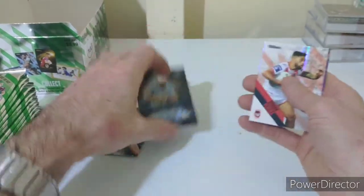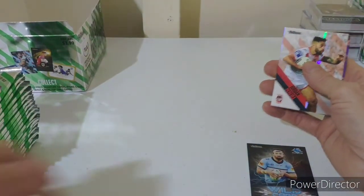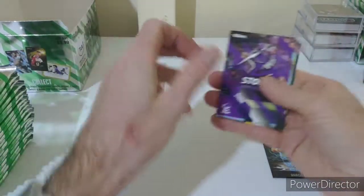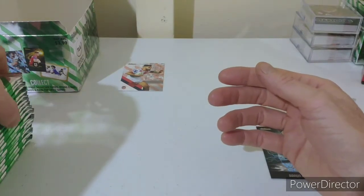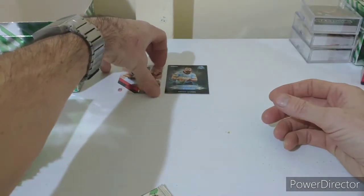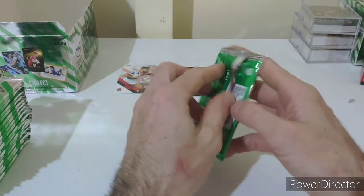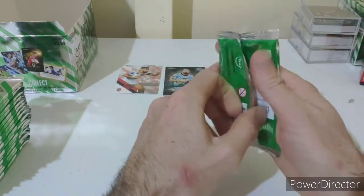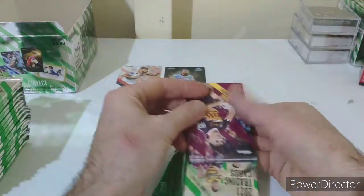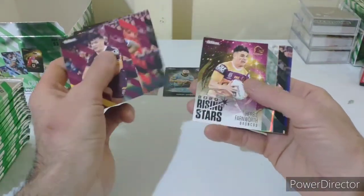We hit quite a few of the rising stars in the previous box so not expecting too many of those. It'll be a lot of the Season to Remember - I think I got three in the last box - and maybe about the same again. Wild cards I think we only got one or two, so a lot of this will be just the other inserts. I'm still chasing one of the black street arts and one of the white street arts. And there we go - rising star Herbie Farnworth and Cameron Murray for the pearl.